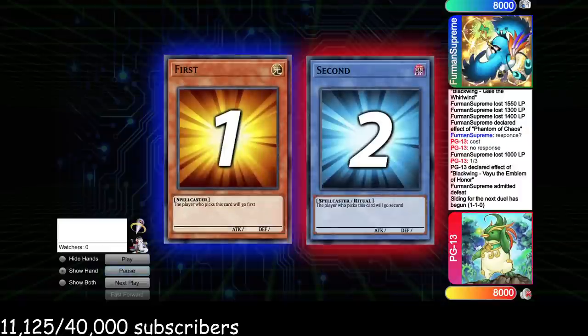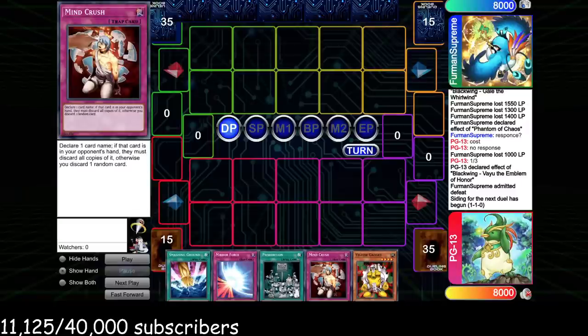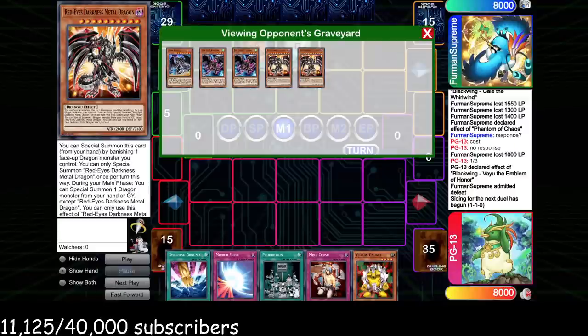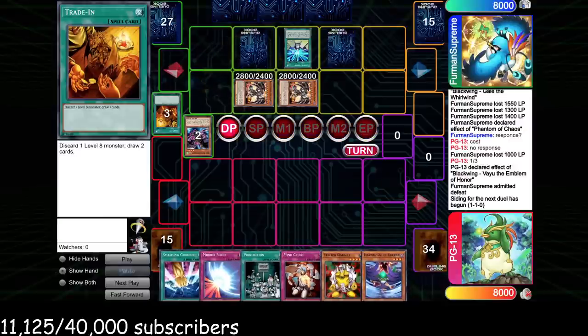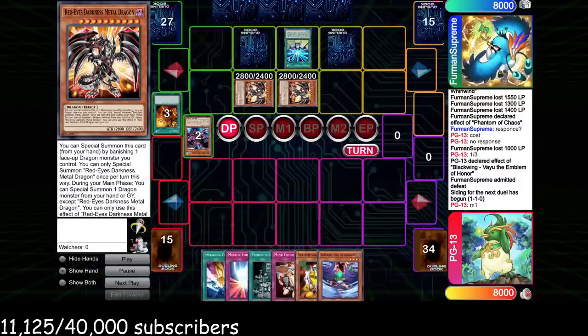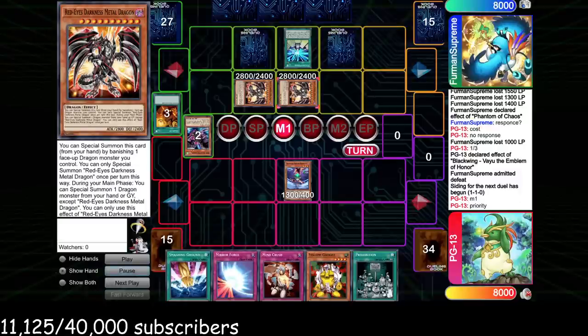Game three — we're going second again so if we get Norlaris turn one it's going to be hard, but we do have our cyber cards to play through it. He starts off with Future Fusion, a very good draw — sends double Wyvern and Red-Eyes Darkness Metal, then has Trade-In to thin further, sets two back row. I'm fairly confident he has Deck Dev and Royal Decree, so I'm feeling a bit owned, but we just have to try our best.